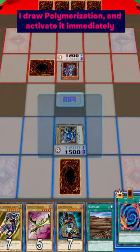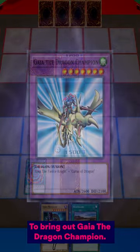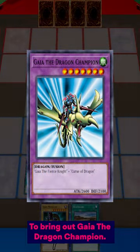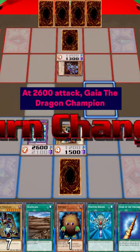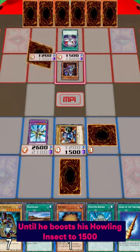I draw Polymerization and activate it immediately, fusing together Gaia the Fierce Knight and Curse of Dragon to bring out Gaia the Dragon Champion. At 2600 attack, Gaia the Dragon Champion keeps the game under control for a few turns, until Weeval boosts Howling Insect to 1500.